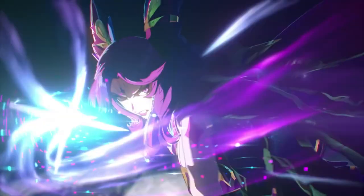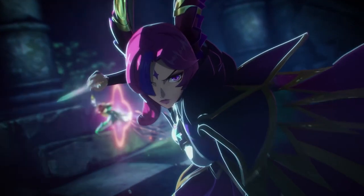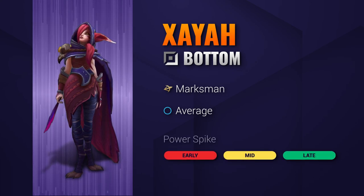If your support duo loves to play a bit of Rakan, well it's time for you to learn how to play Xayah. Here is a short guide you can watch even in Champion Select. Xayah is a self-peeling, bursting marksman with the ability to hit entire teams with her array of feathers and attacks.